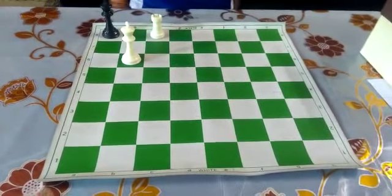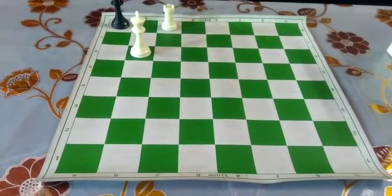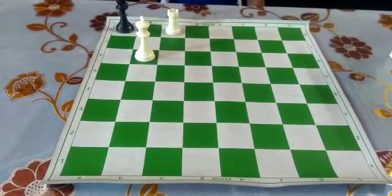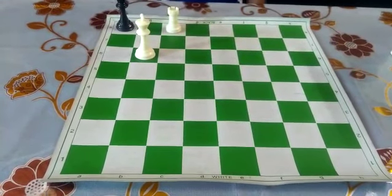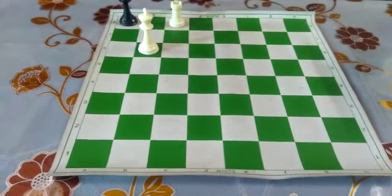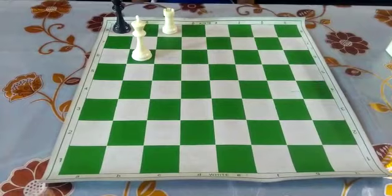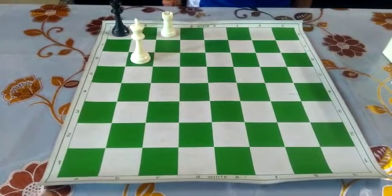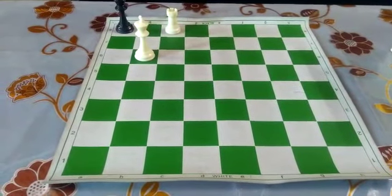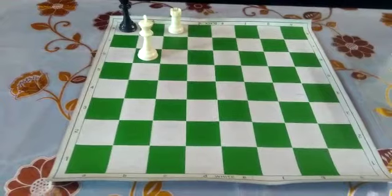The best way to checkmate the lone king with the help of a king and rook is to drive the lone king to any of the four corner lines — either the a-file, the h-file, the first rank, or the eighth rank. By forcing the opponent's king to any one of these corner lines, we achieve checkmate with a king and rook. Thank you.